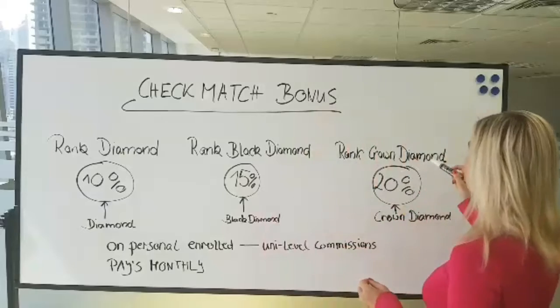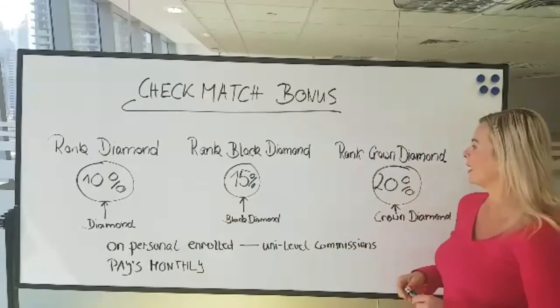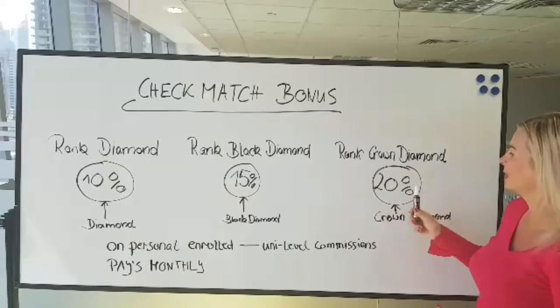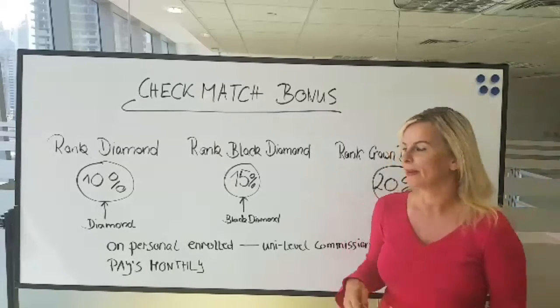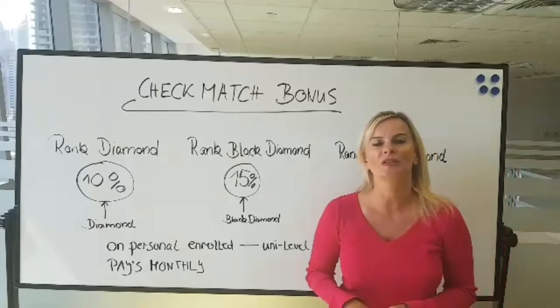The next rank, and of course the highest rank, is crown diamond. When you have a crown diamond personally enrolled in your organization, you can match the check at 20%, meaning you earn 20% of what they make in uni-level commissions.